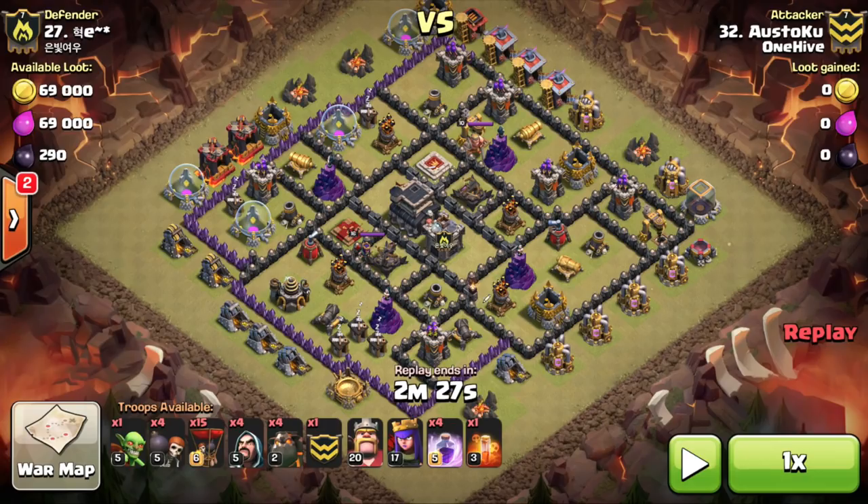This base could possibly be shattered to take out two defenses, but it's not necessary. What Stoku does is take out the one air defense, the queen, the air sweeper, a few surrounding defenses, and the CC troops. The beauty of a Cold-Blooded attack is that if the queen is exposed enough in a large compartment, you don't have to bring a jump spell, which lets you bring four rage spells — very powerful. It's also helpful if you don't know what's in the clan castle, because you can use one of those rages for your kill squad.